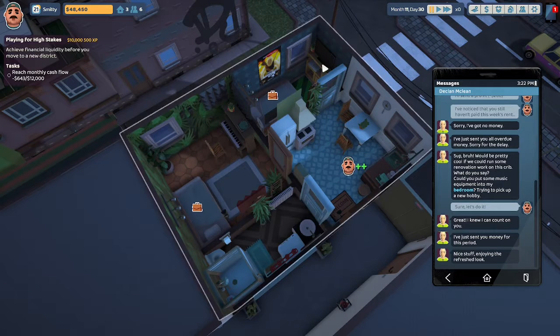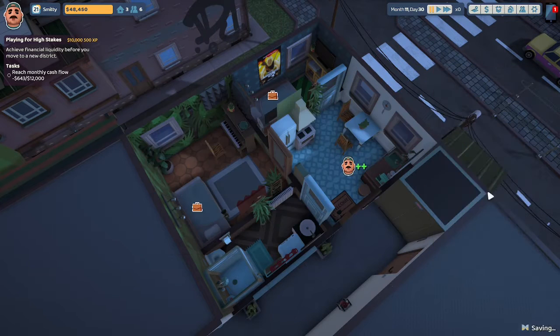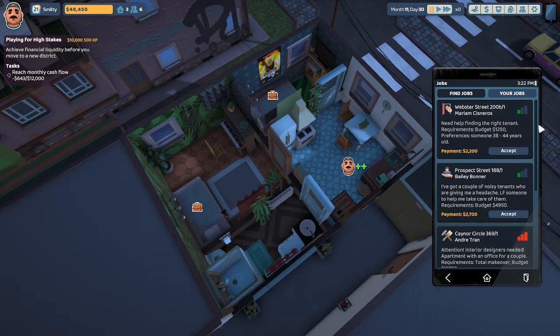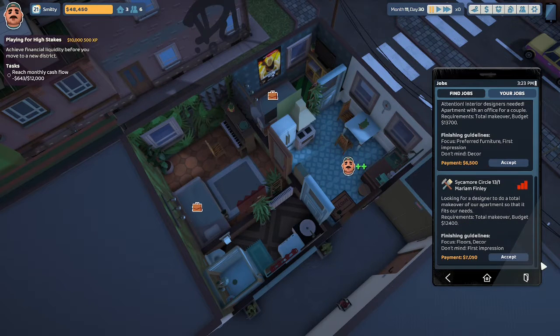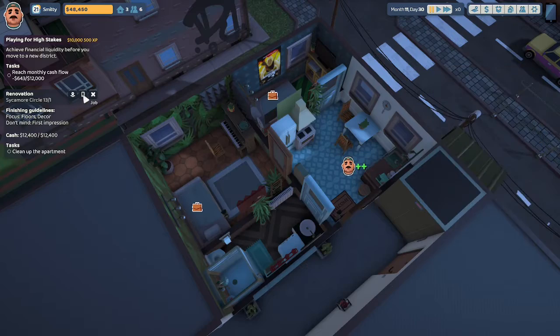Our monthly cash flow has gone negative by 10 — not sure why, since everyone seems to be paying their bills on time. Renovating that bedroom hit our personal cash, so let's find a new job. M. Finley at Sycamore Circle 13 is looking for a designer to do a total makeover of their apartment with a budget of $12,400. Let's accept that job because it's going to pay $7,050.